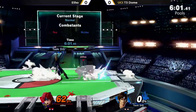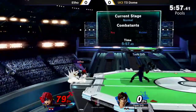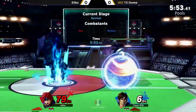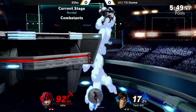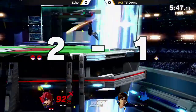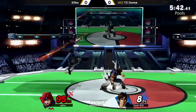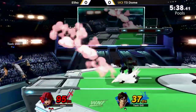Especially at the ledge at higher percent, Etho finally gets stuck. The thing about tether for Richter and the Belmonts is sometimes it does prioritize hitting an opponent rather than grabbing the actual ledge.